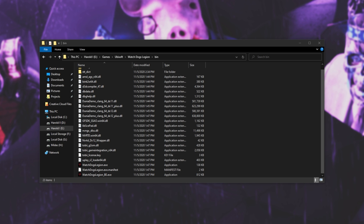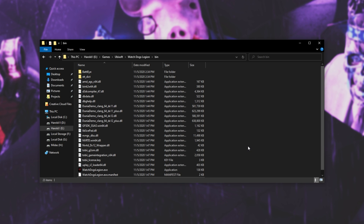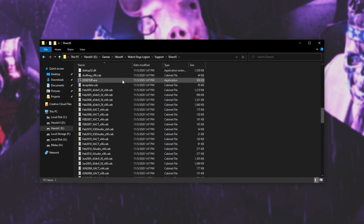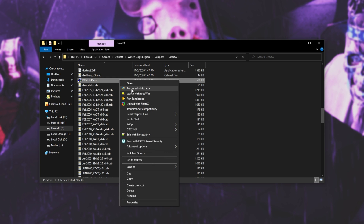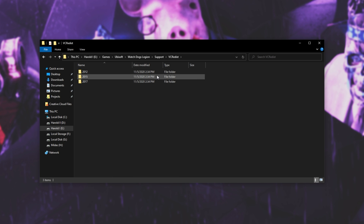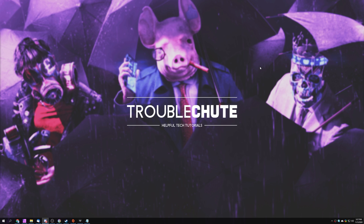If you're getting random crash issues, try a couple of other things. Head back a folder to the WatchDogsLegion directory and open up the Support folder. Inside, we have the DirectX installer and VC Redistributable installers. Open up DirectX, scroll down to D, and open DXSetup.exe — right-click and Run as Administrator. Follow the install instructions to reinstall or repair DirectX. Then head back, open VC Redist 2012 and run it as Admin, then 2015 as Admin, and 2017 as Admin. After reinstalling all redistributables, the game should work properly. This is especially useful if you're getting an MSVCP or VC Runtime DLL error.